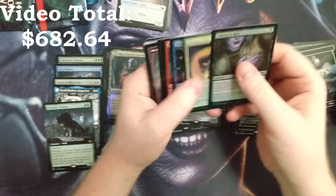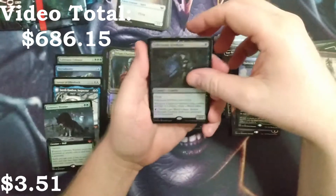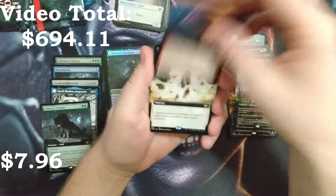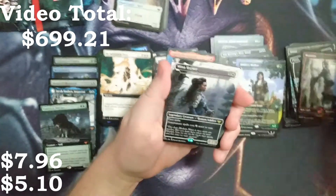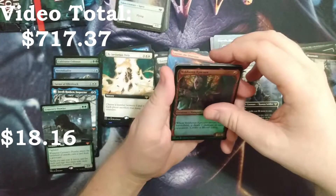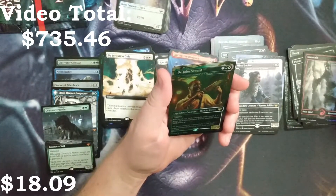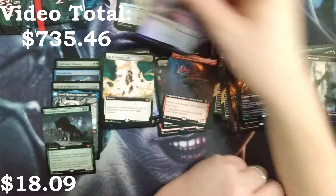We'll figure out the amount of Mythics we got at the end here, but I think this is a pretty decent box. Falkenrath Forebear, Laureen Diversion, By Invitation Only. We got the Celebrants yet again, Bloodcraze Socialite, a Mina Harker which is Thalia Guardian of Thraben, Voldaren Epicure, and a Dr. John Seward for Tauren's Fist of Angels with a Vampire Zombie token.